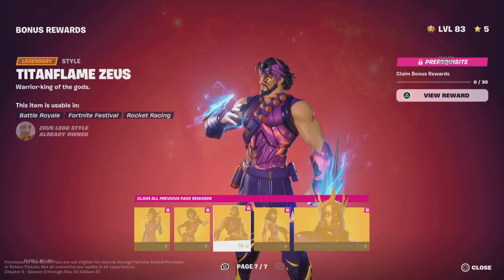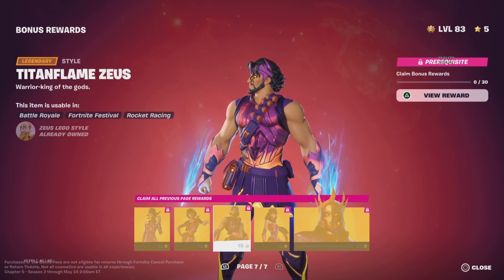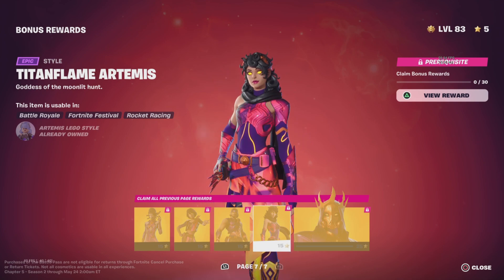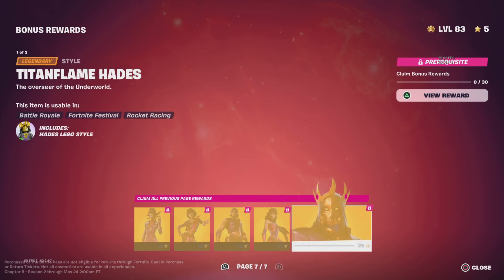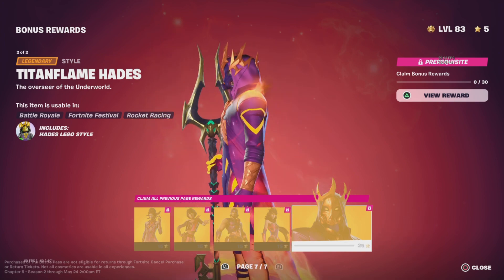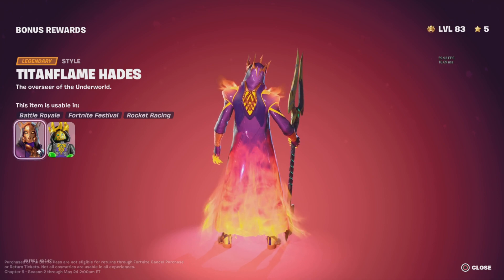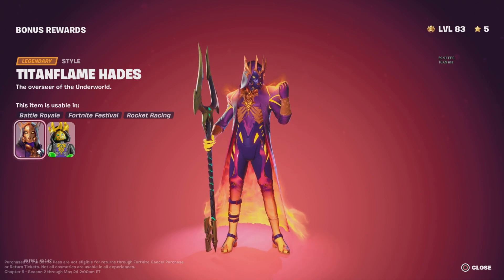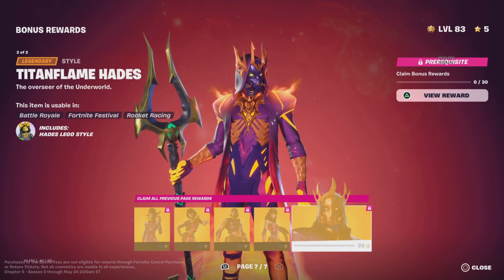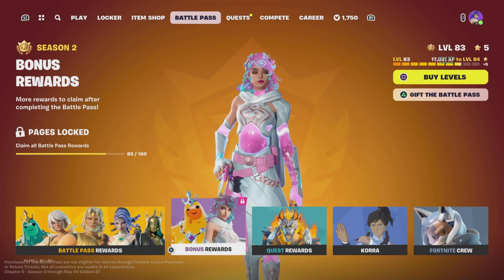Titan Flame Zeus — I like this version of Zeus, I can get behind that, it looks cool. Titan Flame Artemis — that's beautiful. And Titan Flame Hades — that just looks sick. Oh wow, the way his cape or coat just flows with that — that looks really nice. I'm going to say I really love the bonus styles overall.